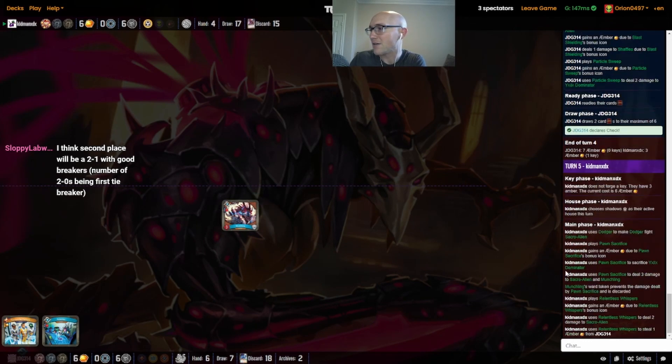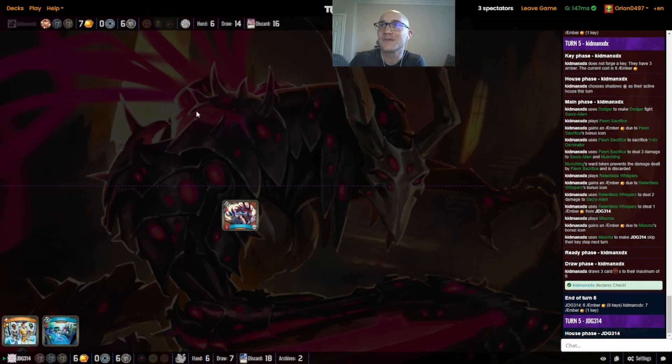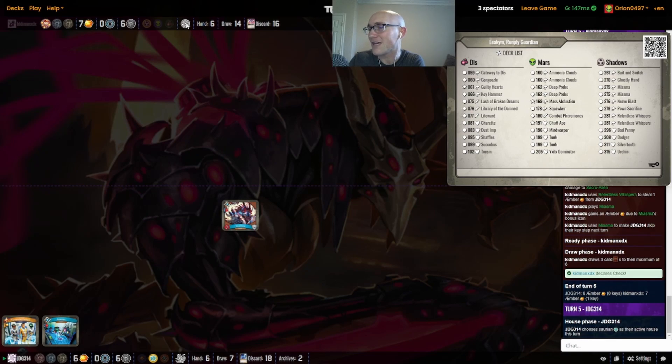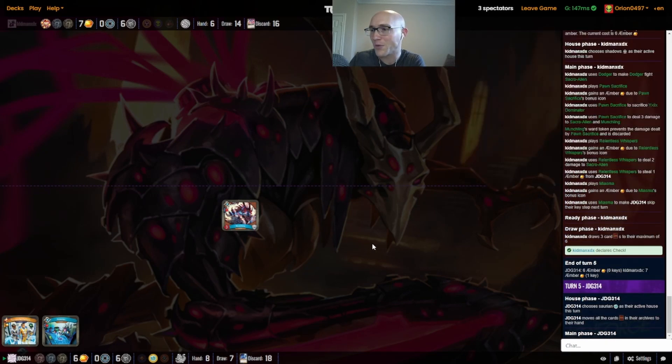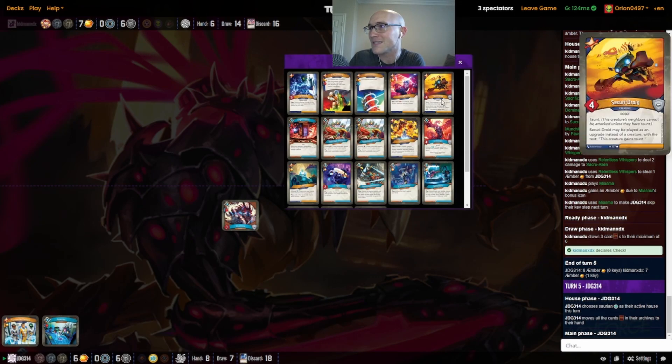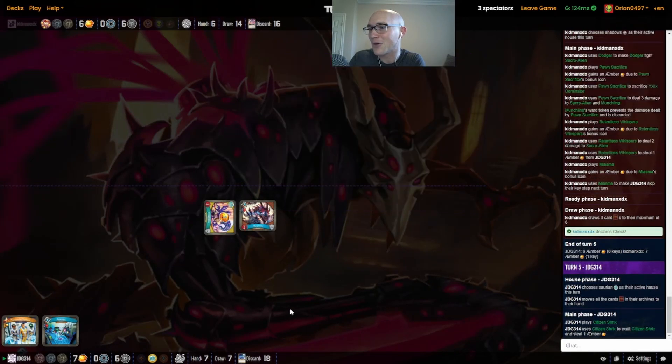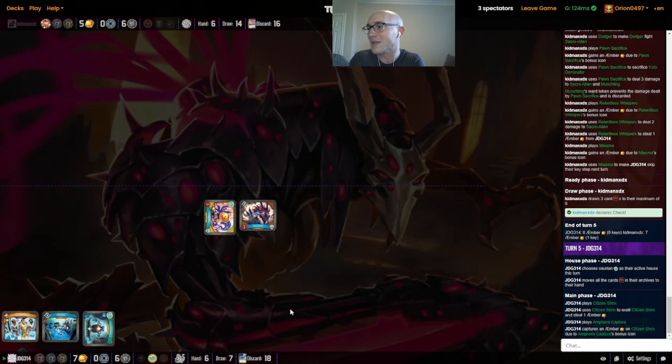We do see the Pawn Sacrifice and then a Relentless Whispers and the Miasma, so Kidman is getting to check here. This is a barn-burner deck. We have seen a lot of that Shadows go now, and this is kind of the point where Chandra is usually at in games and then still comes back with crazy wins. We've only seen one Sarian card total so far, and a couple cards archived, so should be a pretty strong turnaround here for JDG — getting the Citizen Shrix down and the Amphora, which is just so strong in Chandra.